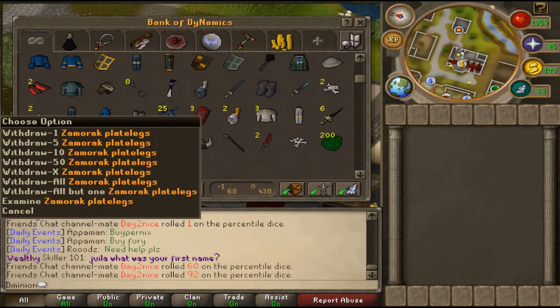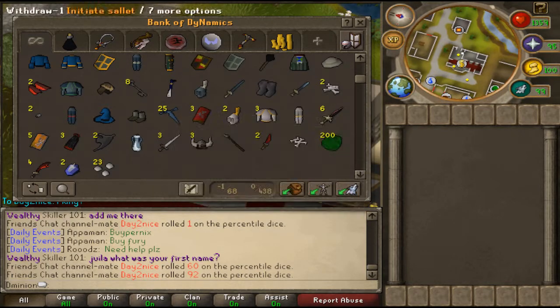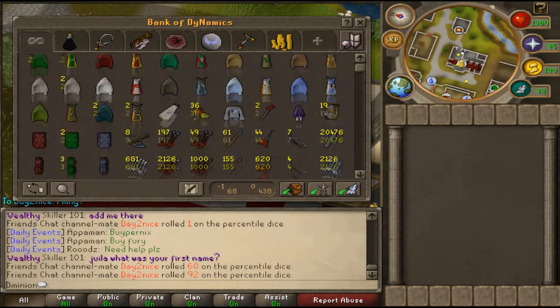Guthix plate, Ceradolim legs, Xamrock legs — just a bunch of garbage stuff like that, teleport crystals, whatever. Next we're going to move on to my potion tab.